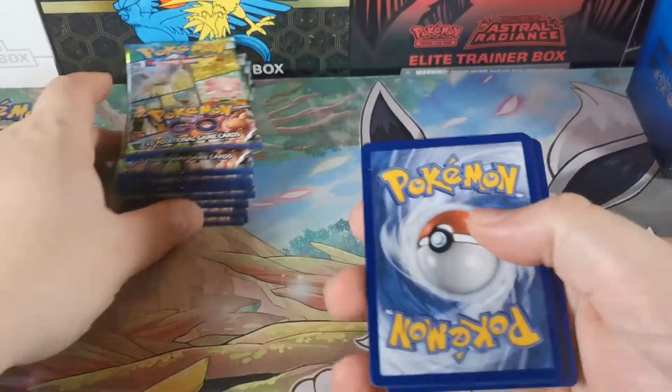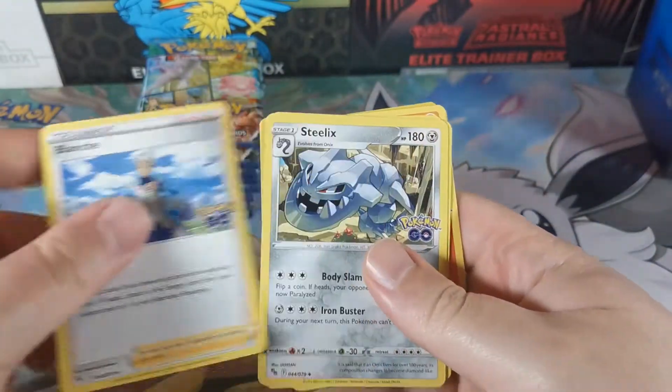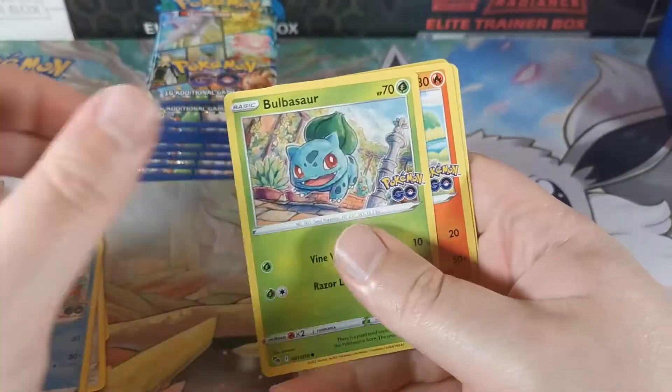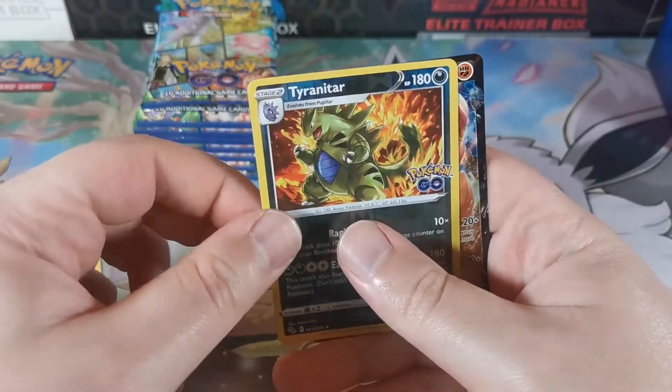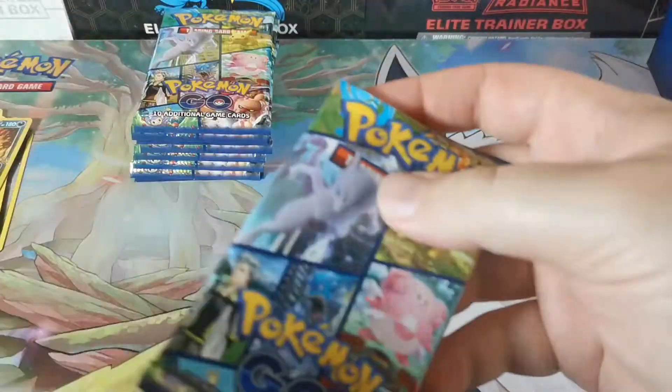And again, good luck on those codes. Let's get going. Alright, you got Blanche, Steelix, Wartortle, Bulbasaur, Pneumol, Eradicate, Tranquil, Larvitar, Tyranitar, and a Conkeldurr V - get that over in the hit pile.